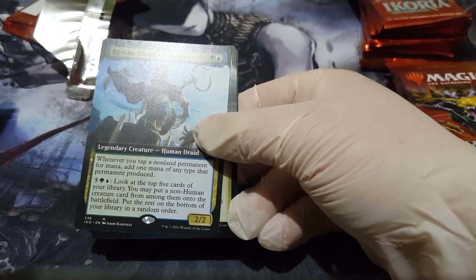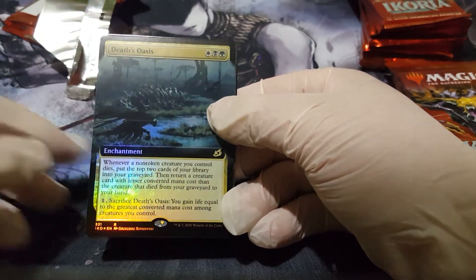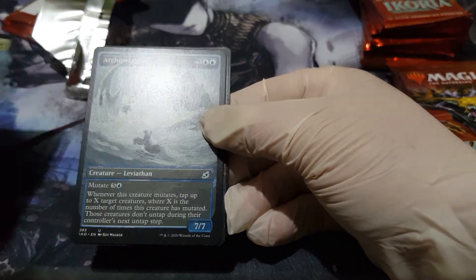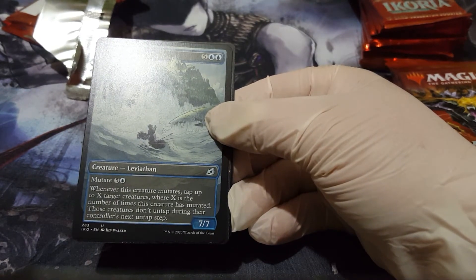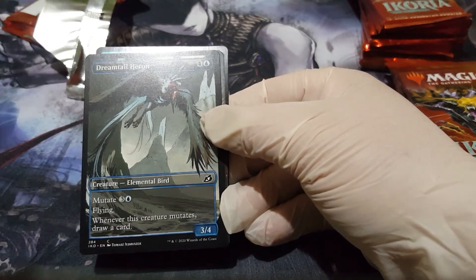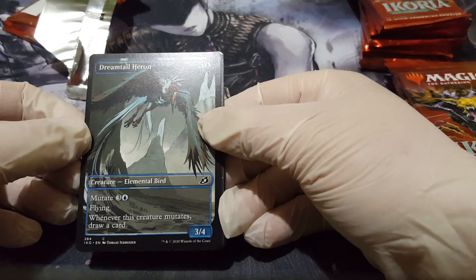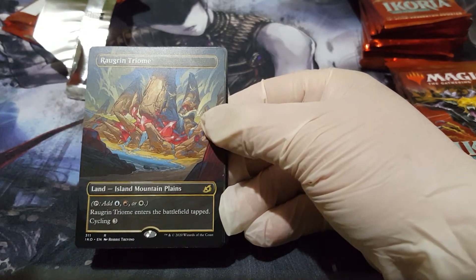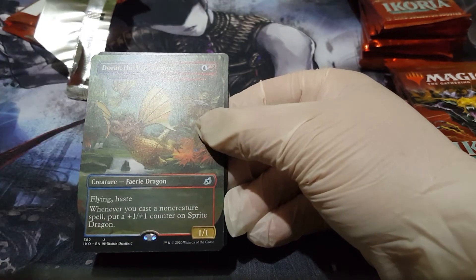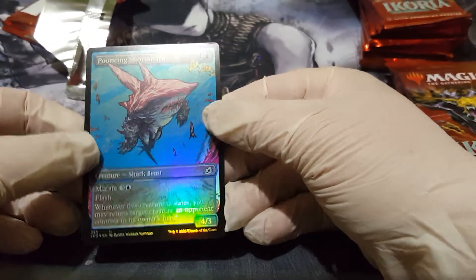A Deflection Spot, another planeswalker — look at that — a Death Oasis, that looks really nice, a full art mutate card, and the full art — it's the one where you draw. And we got ourselves our first triland, full art. There's the perfect pet, Pouncing Shore Shark — nice.